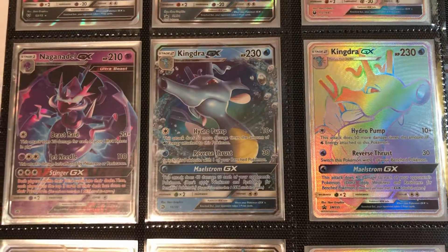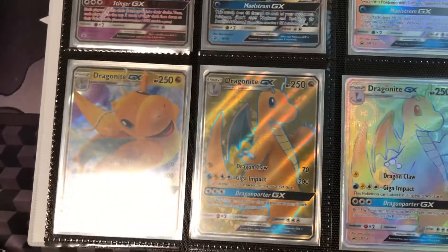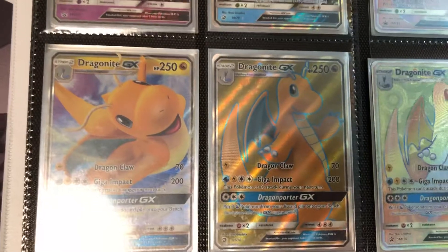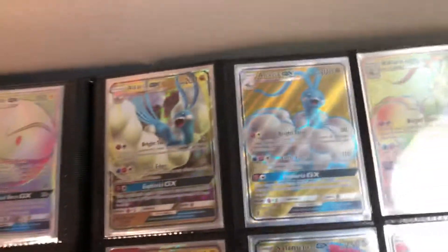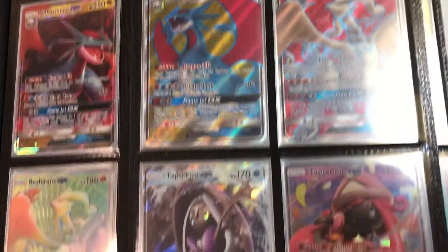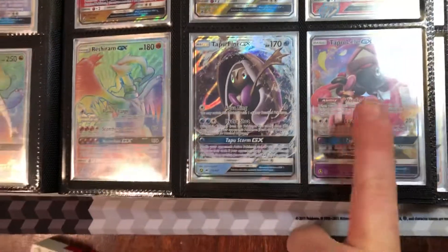I think these were Shining Legends — oh, these might be Dragon Majesty. Dragon Majesty. I have a lot of that — by a lot I mean a lot. Like, seemingly every box I opened I got at least one. I've got multiple in my other book and I made a full deck out of that Dragonite there. Got the whole line of those. Reshiram settlements — I haven't been able to pull the actual set type lately. I've opened a lot of those cards and have not been able to pull that, so the promo's the only one I've got so far.